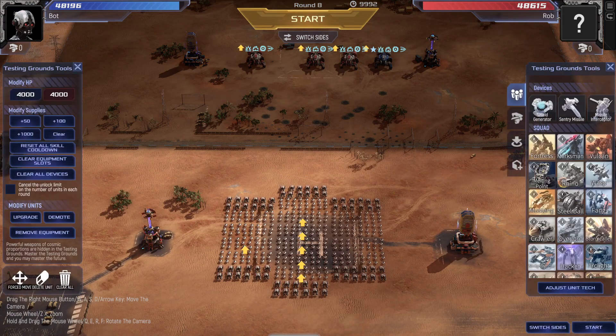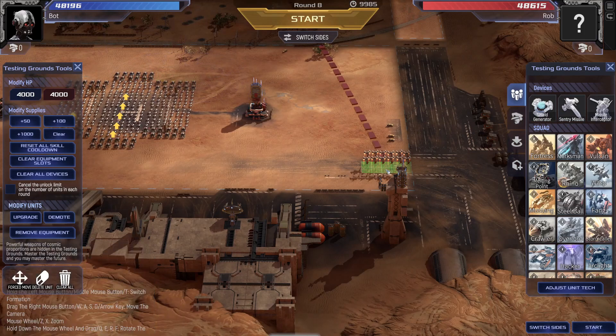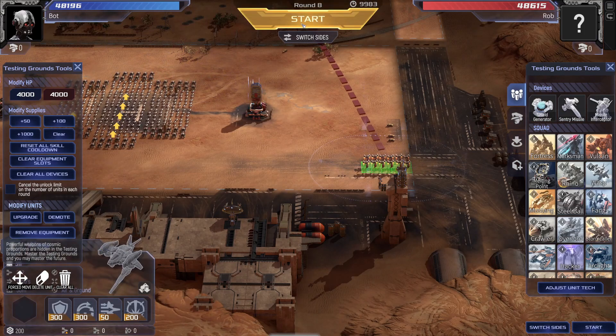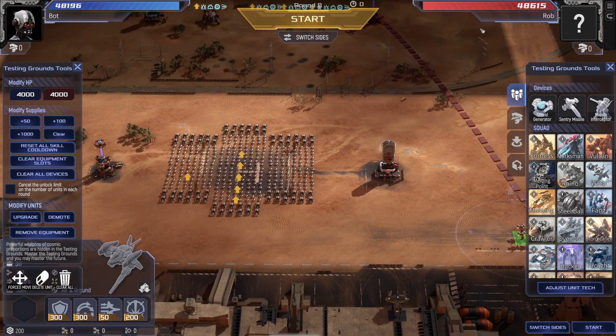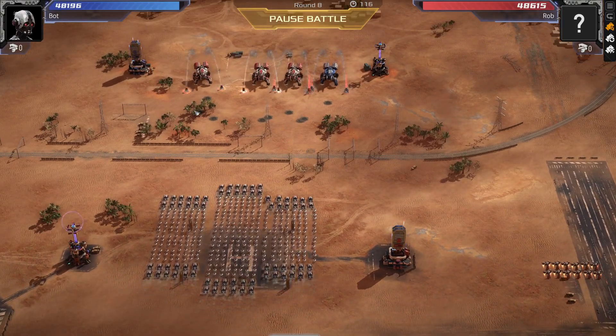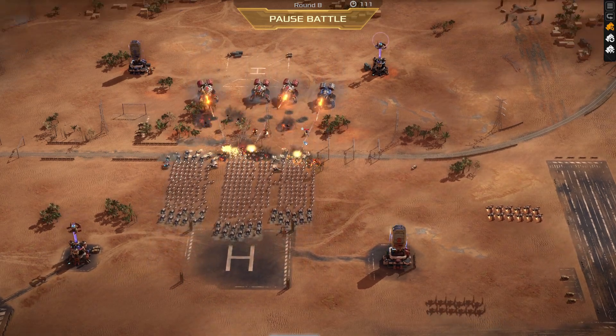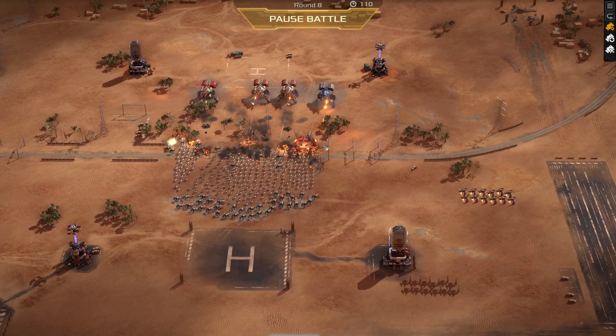I want to add some Wasps just to see the anti-air. Let's put the Wasps over here at the back and see how the tarantulas get on with those. There is meant to be some anti-air, but I haven't seen anything in the upgrades — maybe it's only on promotion.